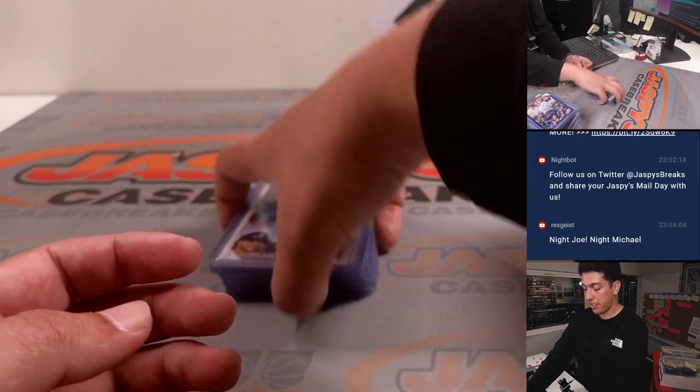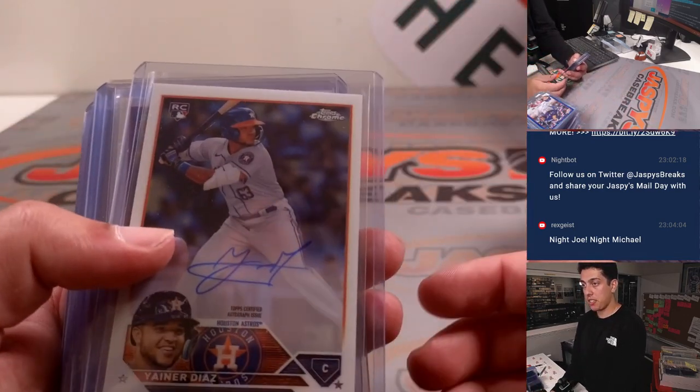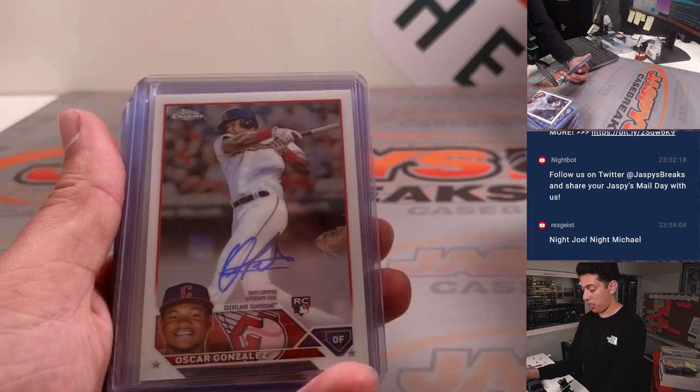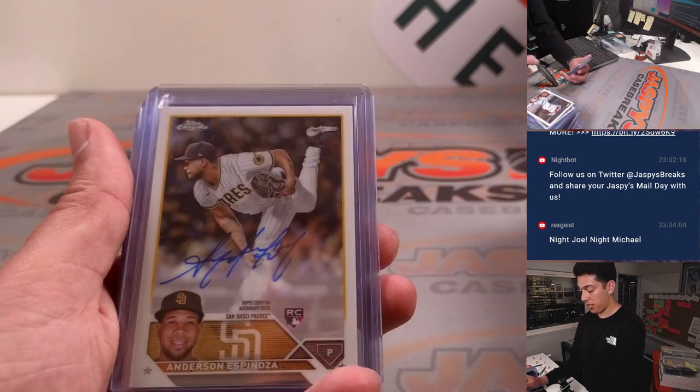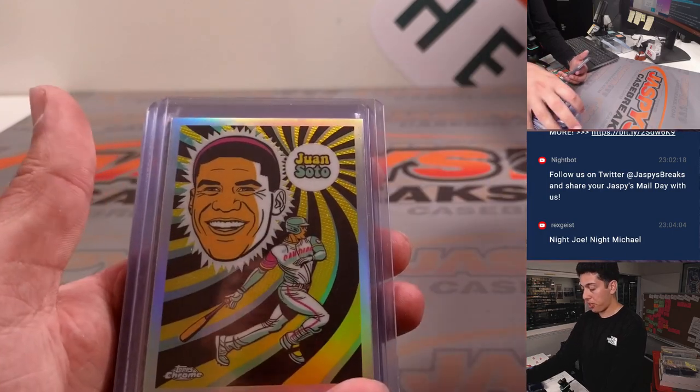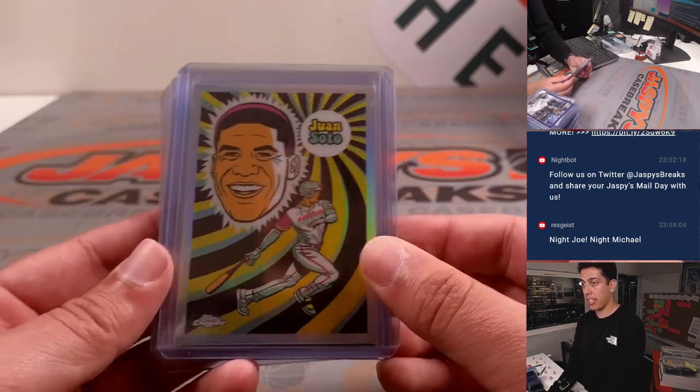Nice color match there. Yiner Diaz, base auto. Matthew Liberatore, base auto. Oscar Gonzalez, base. Anderson Espinosa and Sosa. And then we've got a Soto, ultraviolet, case hit.